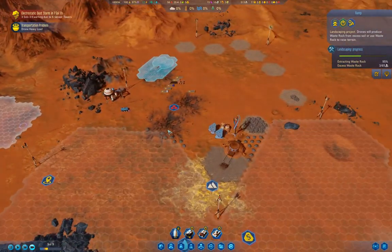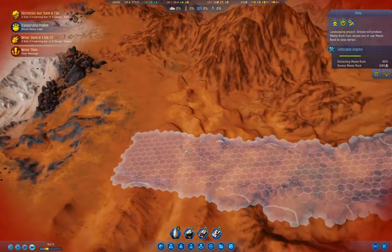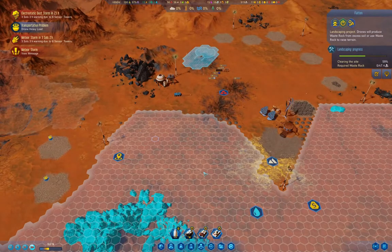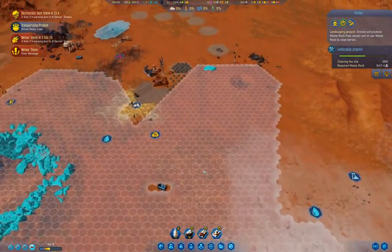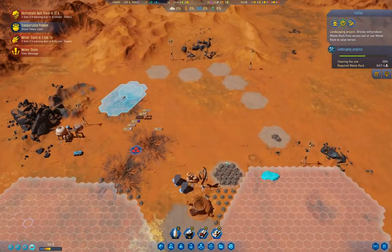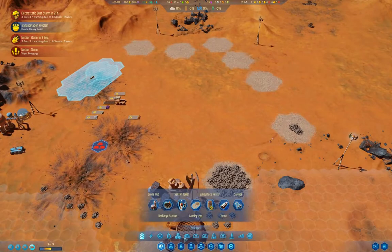Most of the waste rock is removed there. We'll be able to get down there relatively soon. This is still clearing the site, which is producing quite a bit of waste rock by the look of it.